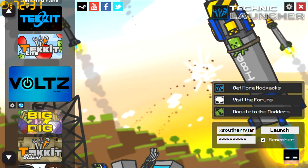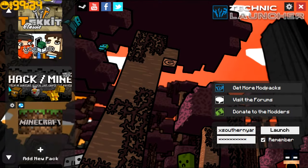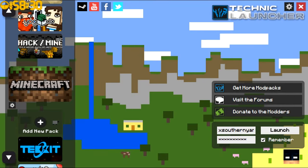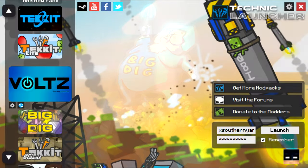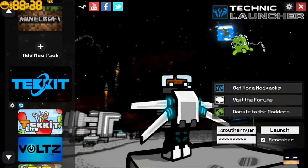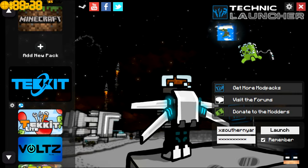Tekkit is all about building. Big Dig — I'm not really sure what Big Dig is. Yogbox is from the Yogscast, if you know who they are. And then there's regular Minecraft. So you can do a lot of different mods — it's basically like five games all in one launcher. I definitely recommend this if you've never played any kind of mods; this is the way to start out.